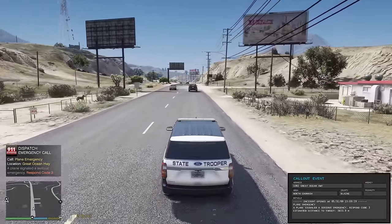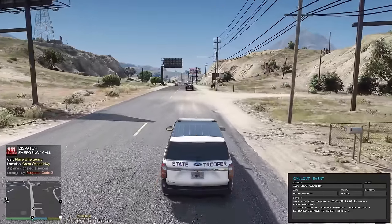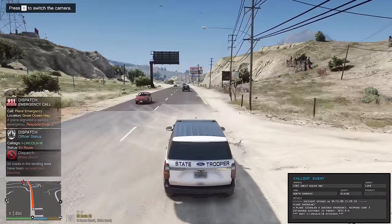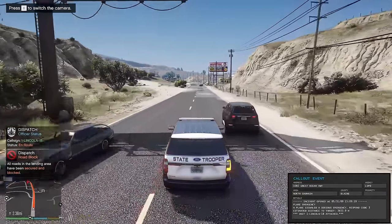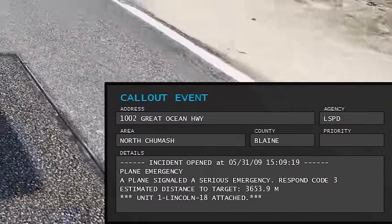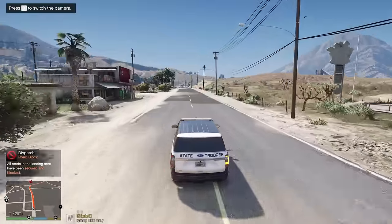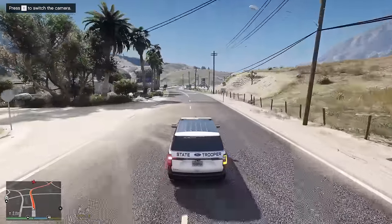Dispatch comes in - a plane emergency on Great Ocean Highway, respond code three. I show myself in route as David 22. Right out of the gate something crazy - a plane has signaled a serious emergency, and we're heading towards Great Ocean Highway right now.